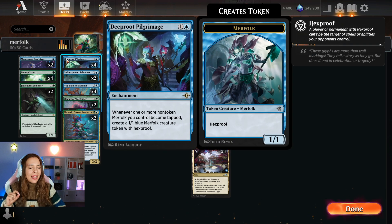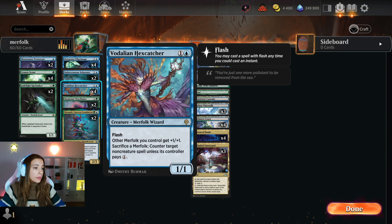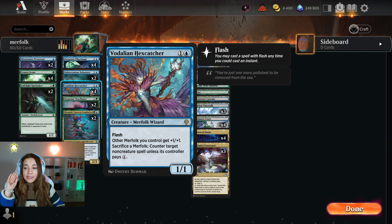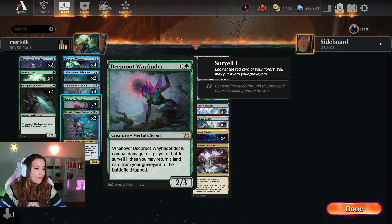We have four Deeproot Pillagree — I love this card, it's so OP. It's an enchantment for two mana: whenever one or more non-token Merfolk you control become tapped, you create a 1/1 Merfolk with hexproof. We have two Subterranean Schooners, a 2-mana 3/4 vehicle — crew it and whenever it attacks, the creature that crewed it explores. Then we have four Voldaren Catcher, a great card because it's also a combat trick: 2-mana flash 1/1 Merfolk that gives other Merfolk you control +1/+1, and you can sacrifice a Merfolk to counter a non-creature spell unless they pay 1.